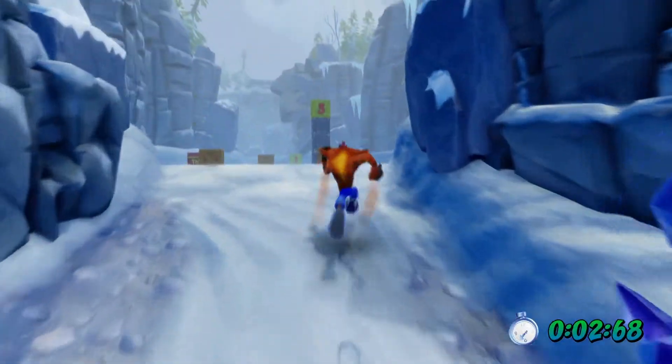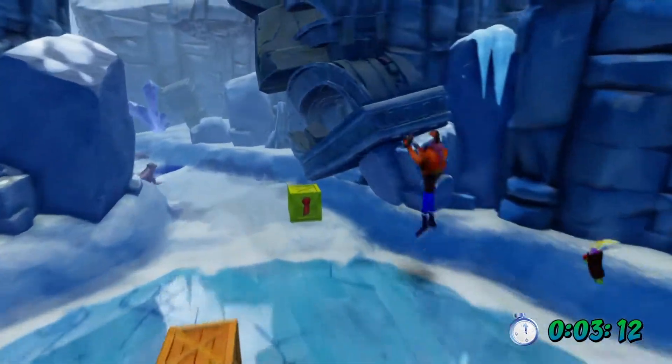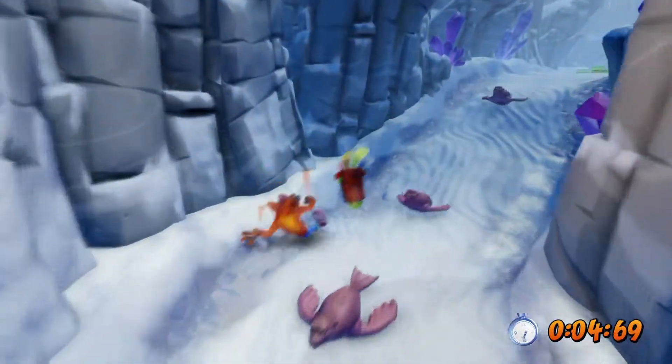Right here I do a spin jump through that crate. Now I line myself up with the Aku Aku Mask and the 3-second crate, then go get those, go back, get the 2-second I think it was, and then go forward and get the 1-second.